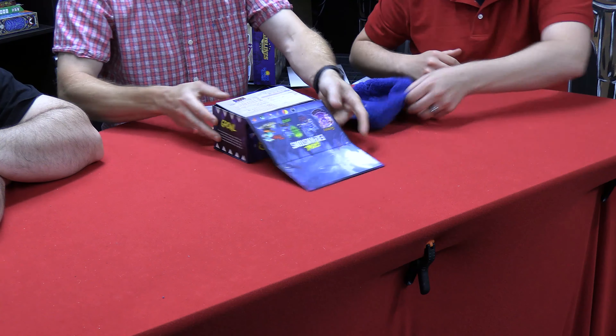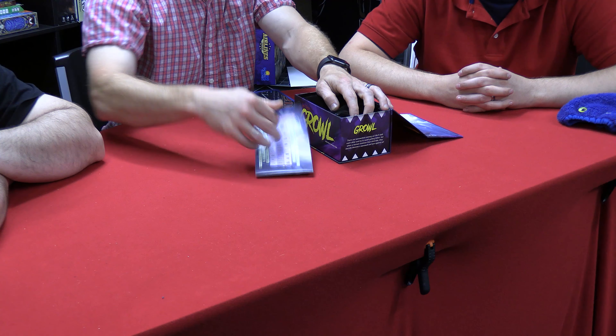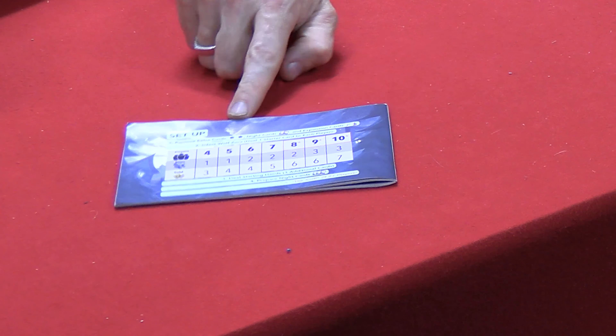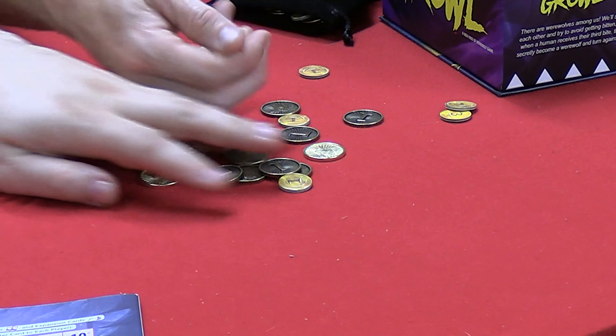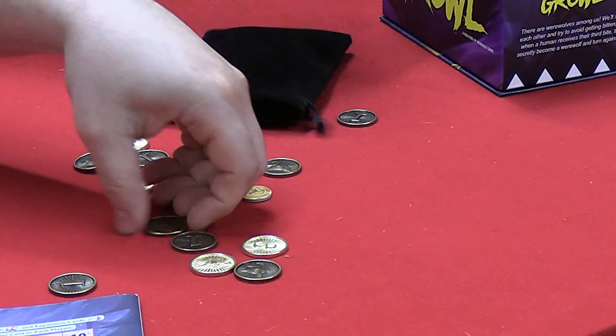Growl is essentially a werewolf card game. Look at this metal flip-open box — there's a nice rulebook in multiple languages. The amazing thing about this rulebook is that right on the back it's got your setup and player counts — everything you need to start the game. The deluxe edition comes with metal coins, though there are also cardboard coins.